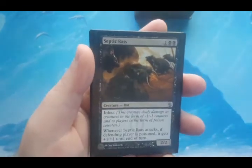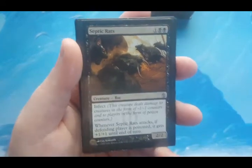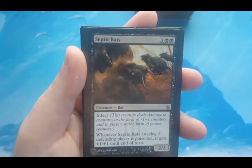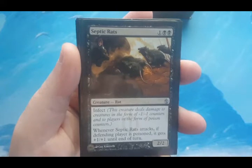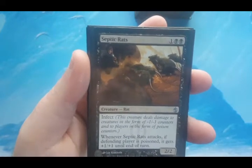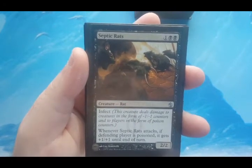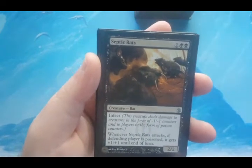Septic Rats is the reason for Rogue's Passage. It's a three-mana 2/2 with double black in the cost — I love that for devotion in a mono-color deck. The main reason it's in here is the infect. Infect means it deals damage to creatures as -1/-1 counters and to players as poison counters. If a player gets 10 poison counters they lose the game, regardless of life total. When Septic Rats attacks, if the defending player is already poisoned, it gets +1/+1 and can become a 3/3. I can make these guys big for a huge infect swing.